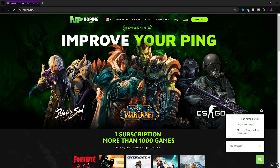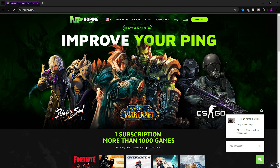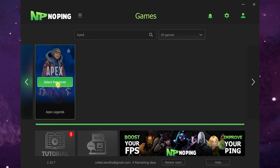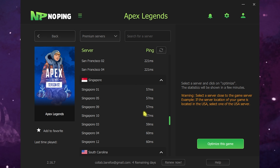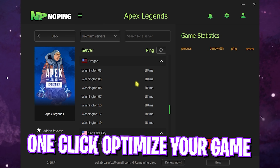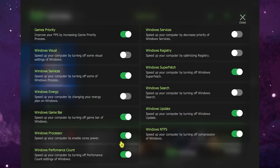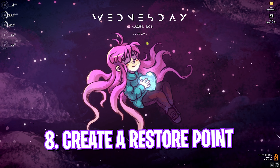The next step is fixing internet issues using NoPing. NoPing tunnels your internet straight from your PC to game servers, eliminating lag, ping issues, and latency. Download it from the link in the description. Once open, find Apex Legends, click Select Server, and choose the one with the lowest ping. Click Optimize. In Settings, enable Turbo Games to improve keyboard response time and boost FPS. Enable all the options shown to remove unwanted background services. Highly recommended.